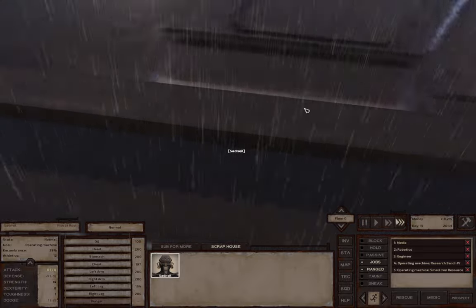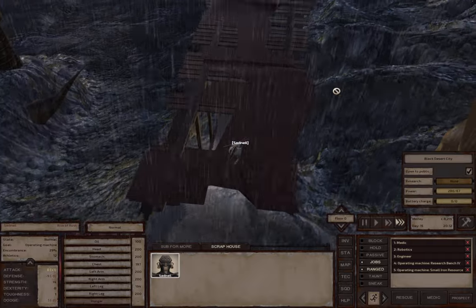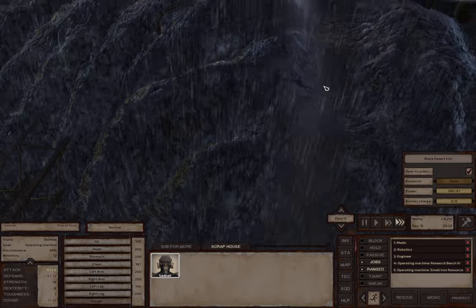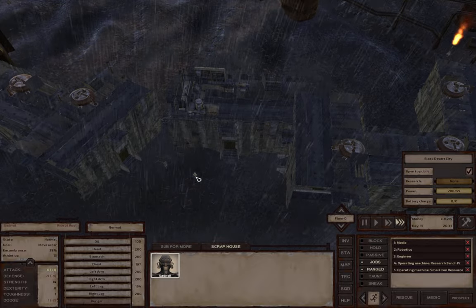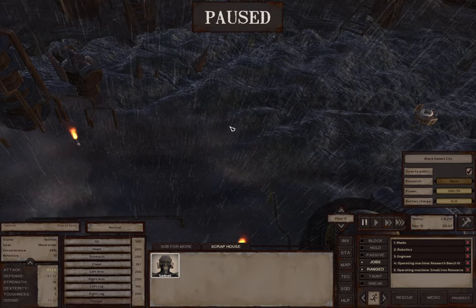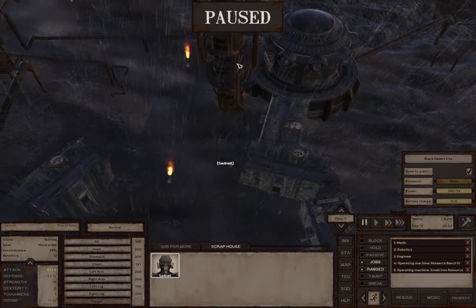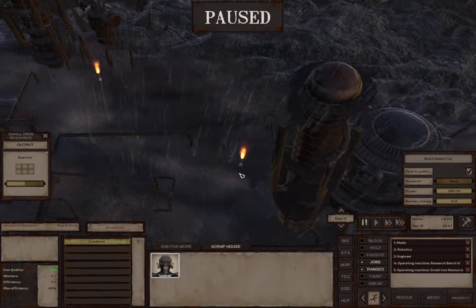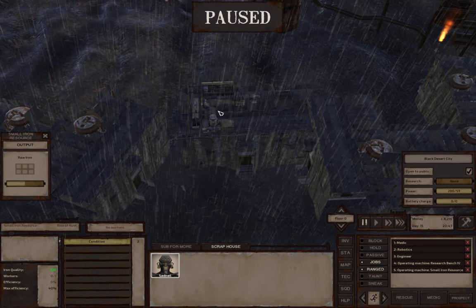I'll pop his jobs back on and he'll start heading back towards his little home. Get a little bit closer and we'll bring him over the rest of the way manually. So he's set up to mine this iron node down here - when he's not researching, he's mining iron.